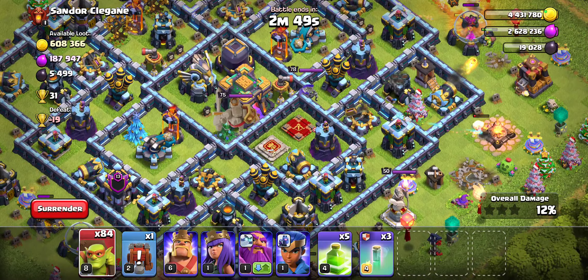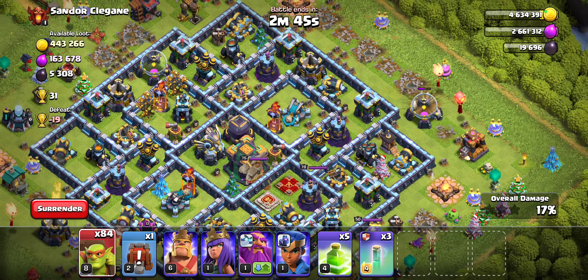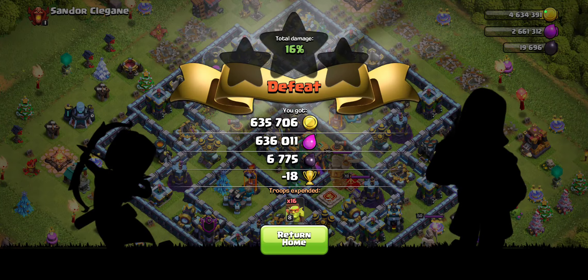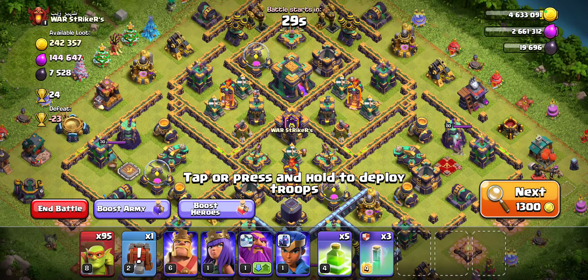Here we do find a dead base, which is great. I'm debating whether or not it's worth going for this Town Hall. I'm actually going to skip out on this one — I'm just going to take the loot and leave. That is definitely very valid and something that people do with their Sneaky Goblins all the time.